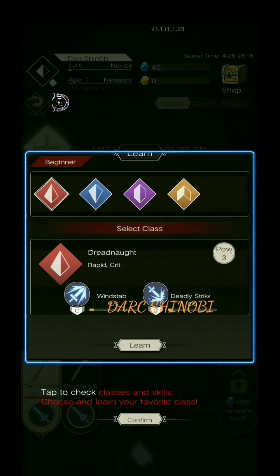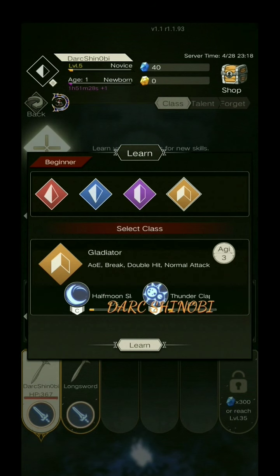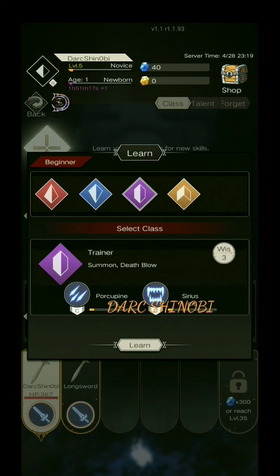Tap to check classes and skills. Choose and learn your favorite class. We have the Dregnaut, the Magician, the Trainer, and the Gladiator to start with our beginner classes. The Gladiator is more for minions — here you can have pets. I'm going to choose one I've never chosen before. I'm going to go with the Magician.